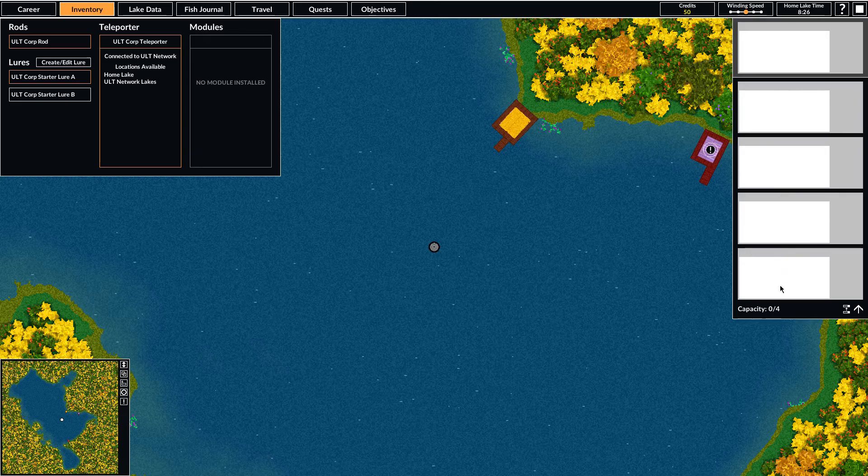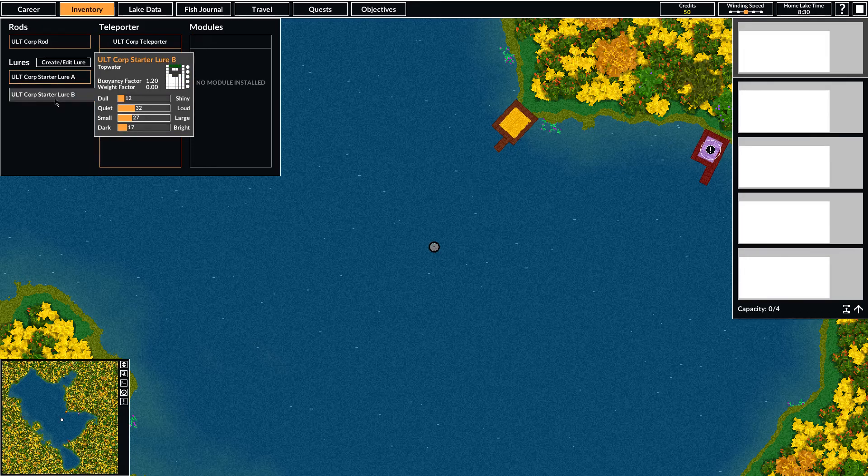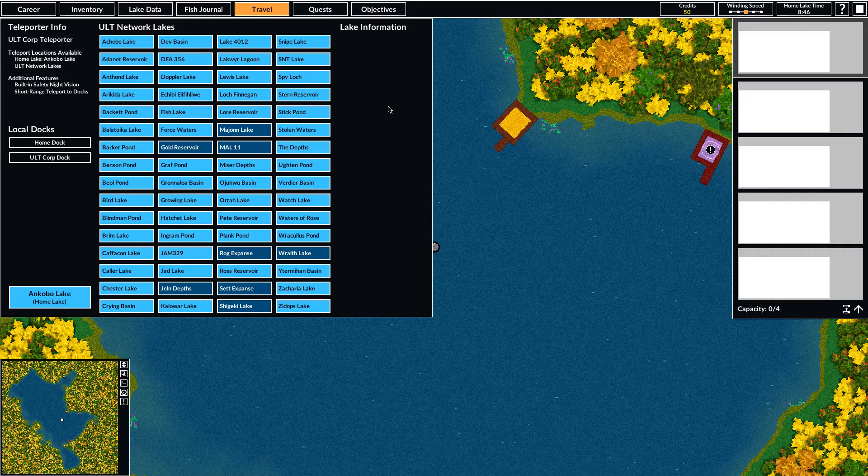You have a few live well slots which can store fish. You have a lure fabricator which can store a certain number of lure designs and create them for you on demand. You'll have several terminals which you can install different modules into to do something special or improve your boat. But most importantly, you've got a universal lake teleporter.